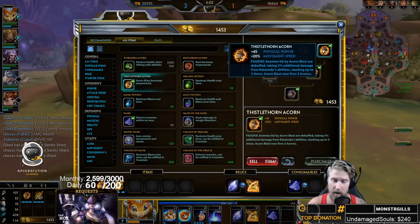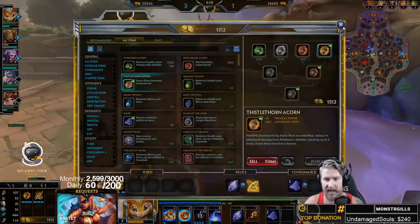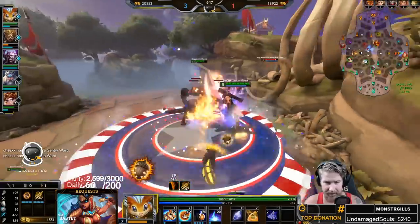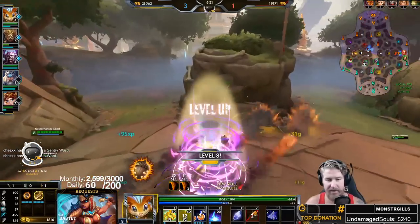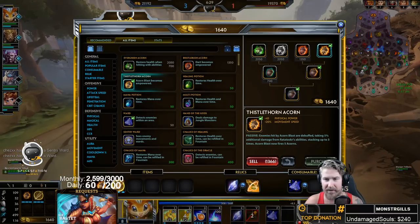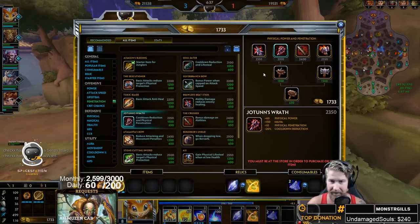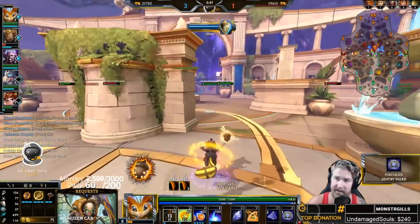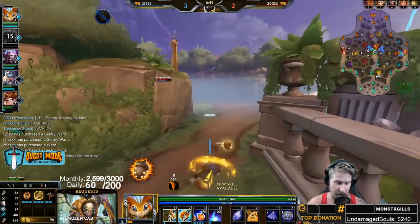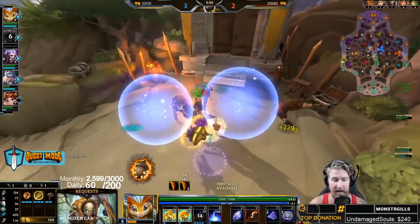If you're playing Ratatoskr in the jungle you're really only choosing between two acorns. The Thistle Horn Acorn, commonly referred to as Christmas Corn, is my preferred acorn. It gives 45 power and 20 movement speed, and the passive makes Acorn Blast really beefy — instead of three acorns you get five, and enemies hit by this ability take 5% additional damage from Ratatoskr's abilities, stacking up to three times for up to 15% bonus damage.